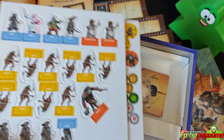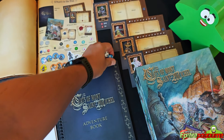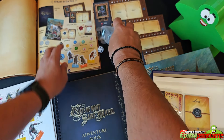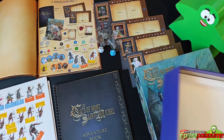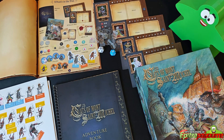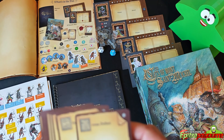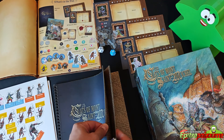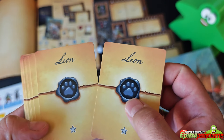We have two 12-sided dice and some standee bases to attach to our characters. This is a relatively compact game — instead of map tiles, you have scenarios that you flip through in the adventure book, and you can easily set it up and pack it away.